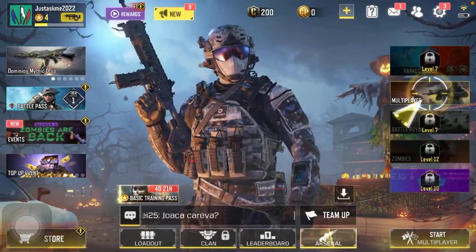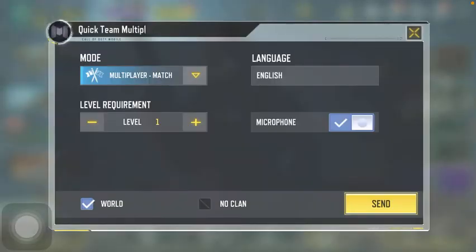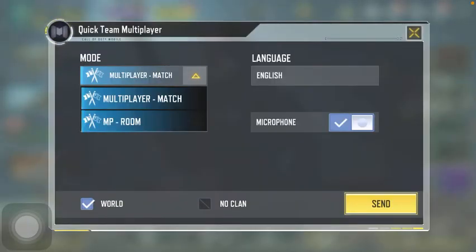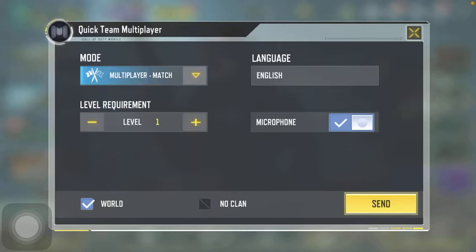Click on it and then select the mode — it is currently set to Multiplayer, but you can also choose from the MP Room section. Click on the level requirement, which you can size up and down by using the minus and plus icons.